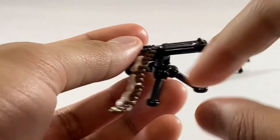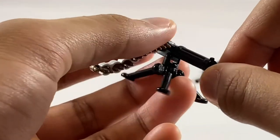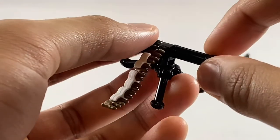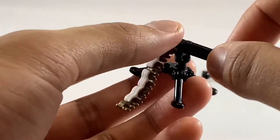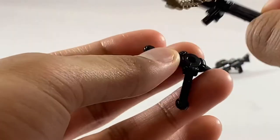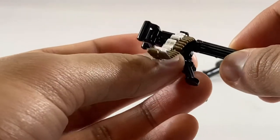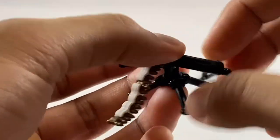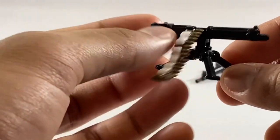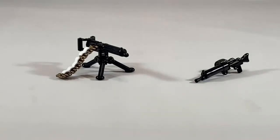And the Vickers machine gun is pretty much the same thing, except you get these white monopods and these brass clips that we eventually got in a later release. BrickArms machine guns tend to have this problem of not connecting to the tripod well, which is a huge issue, and I think it still affects them to this day — I don't know why they haven't fixed it yet.